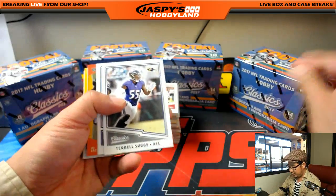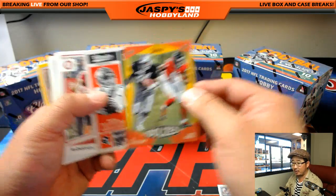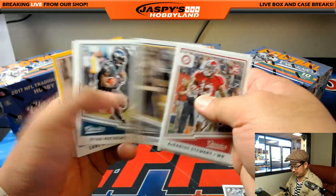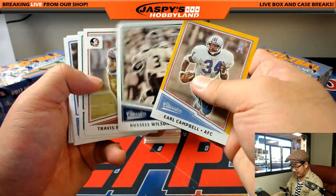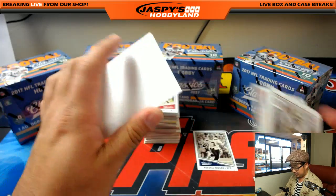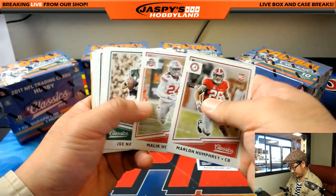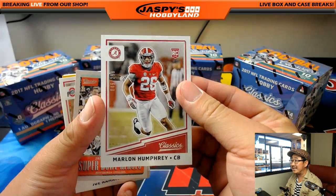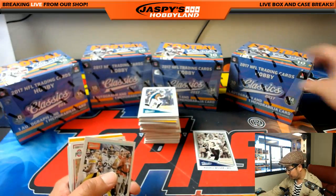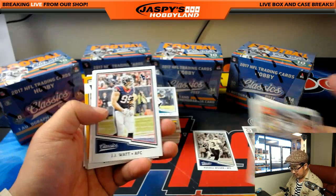Here we go — we're going to start off with Terrell Suggs, and we're going to randomize these cards left and right. Any of these left-right cards will be randomized. Marlon Humphrey, 49 out of 299. We'll look all of these up and make sure they go to the right place. The autographs I'll definitely look up and verify on the video.